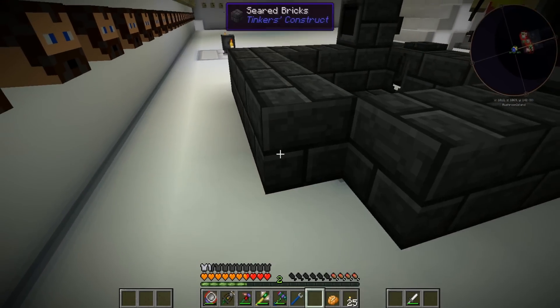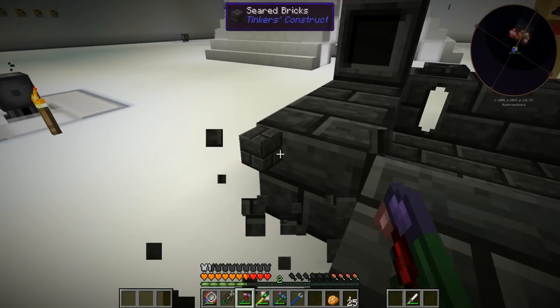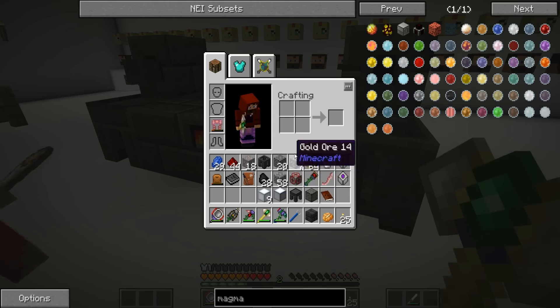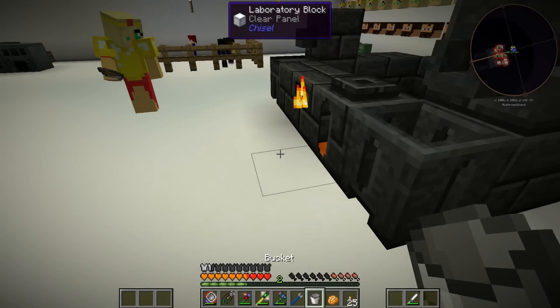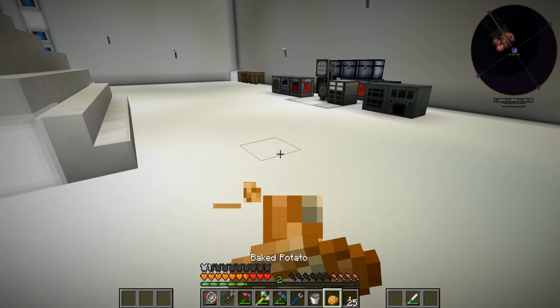We got four more bricks, which means we can finish the first layer of the smeltery — this will be cool. I put that in the wrong place but whatever. If you notice in the controller it should be all fiery — it is! That means it is working. Where do we put our lava? Right there. All right, cool — we started it!